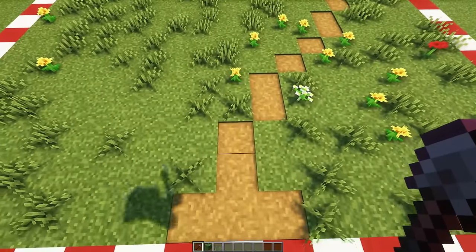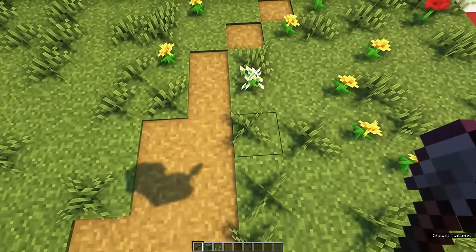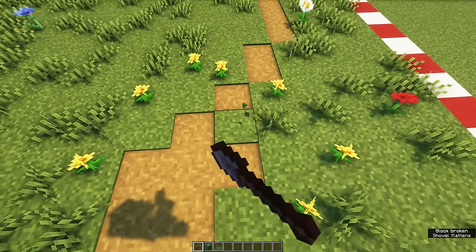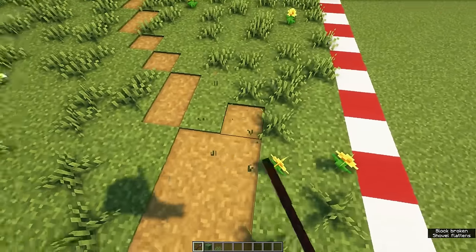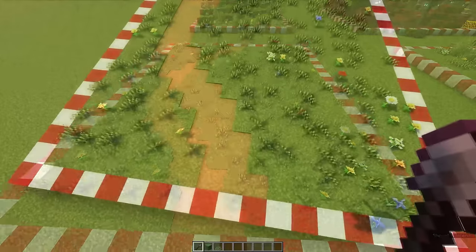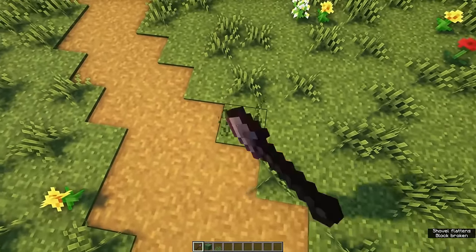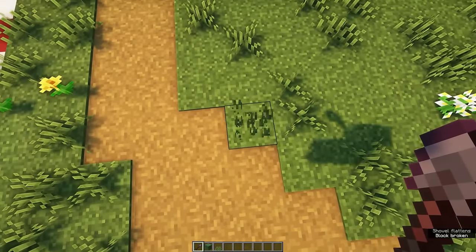You can make a road as wide as you want. I tend to use three blocks wide, but you can also make it five or seven. Just make sure that when you widen the path, you always start on the outside of the bend and make your way around towards the other side. On the inside of the bend, you don't want to go all around the middle of the path — just slightly curve it.